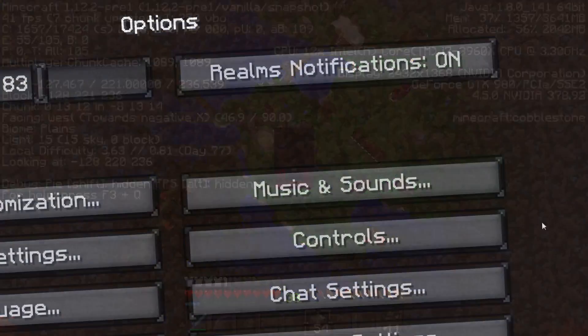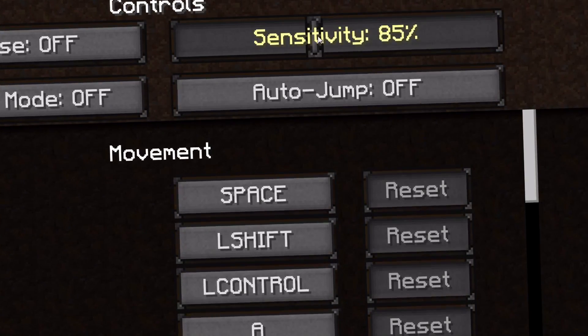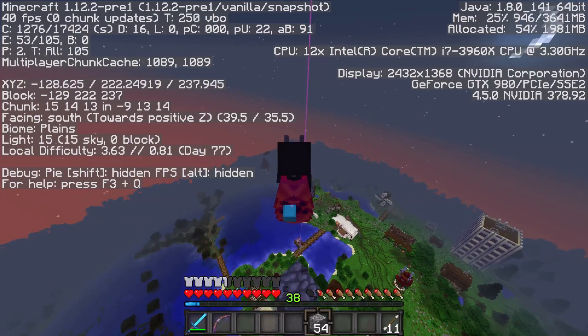Build a tower to roughly the height limit, make sure your mouse sensitivity in-game is at 100% — no more or less — then jump off and engage Elytra flight.